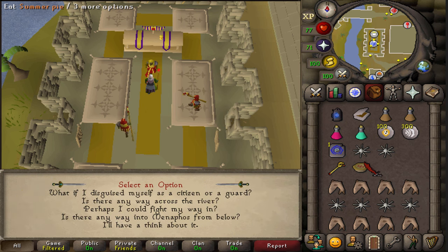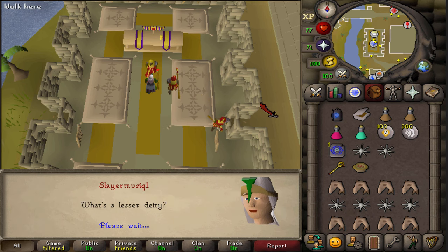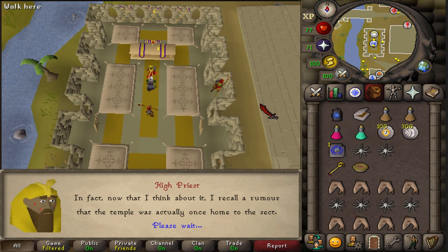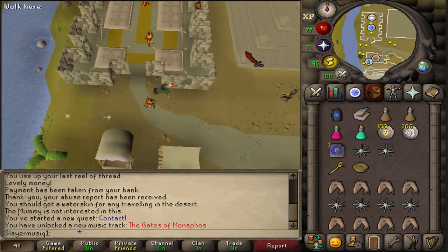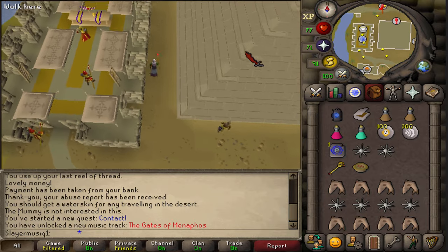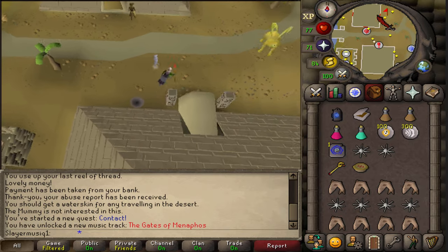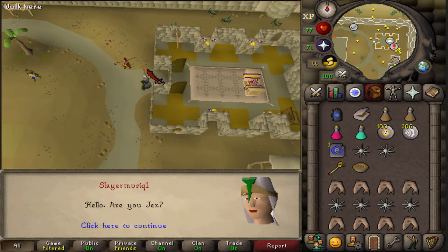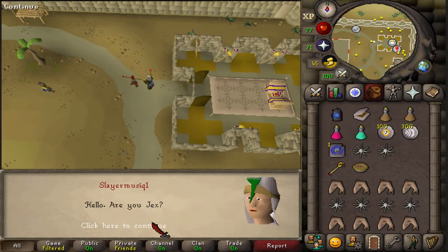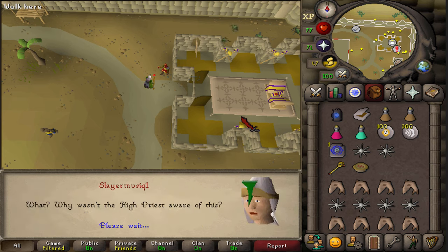After the cutscene is over, select option 4: 'Is there any way into the city to the west from underground?' The answer will be yes, but it is quite dangerous, so we're going to be exploring that dangerous dungeon. Let's go northeast to the most northeastern building. After the quest is completed, inside that building there will also be a bank, which is helpful for storing loot from Pyramid Plunder. In front of the northeastern building you will find the NPC called Jax. Talk to him and keep pressing Space, and you will be able to climb down the ladder inside the building he is in front of.